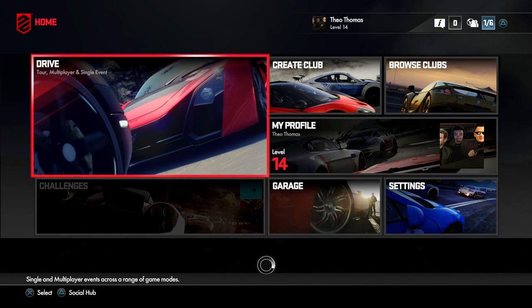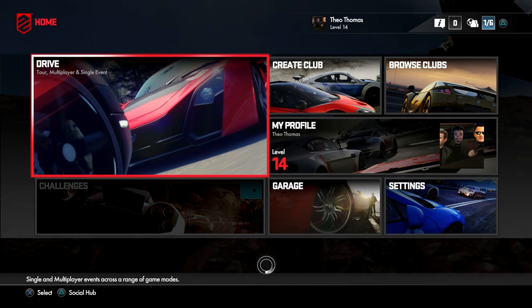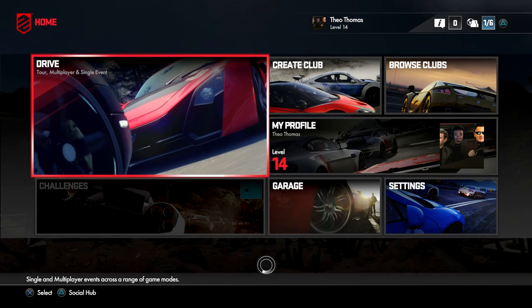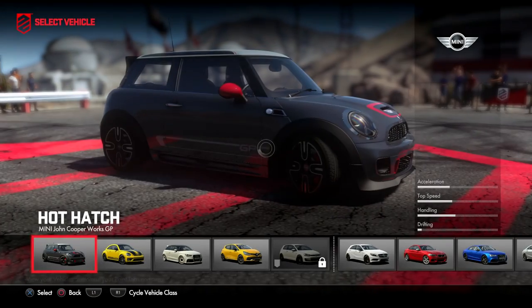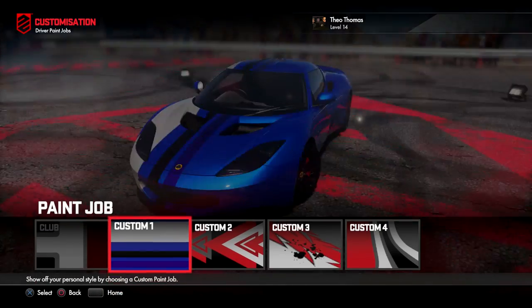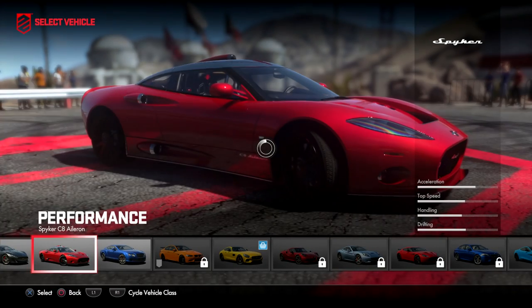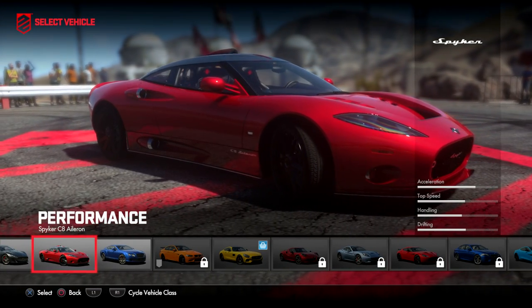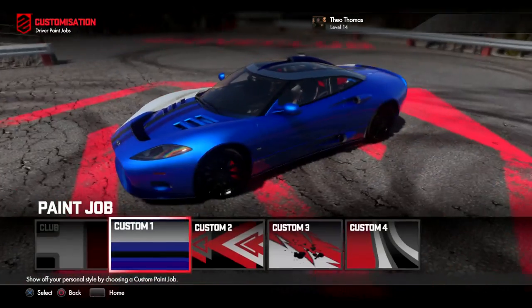Today what I wanted to do is experience a new car with you guys. The Spyker is something I've never really driven except on — I believe it was Test Drive, don't take my word for that. But we're gonna first go to customize the thing. That's a Lotus — I know my cars! There it is, the Spyker C8. We're gonna customize this thing, give it a quick smash round the track and see how we do.